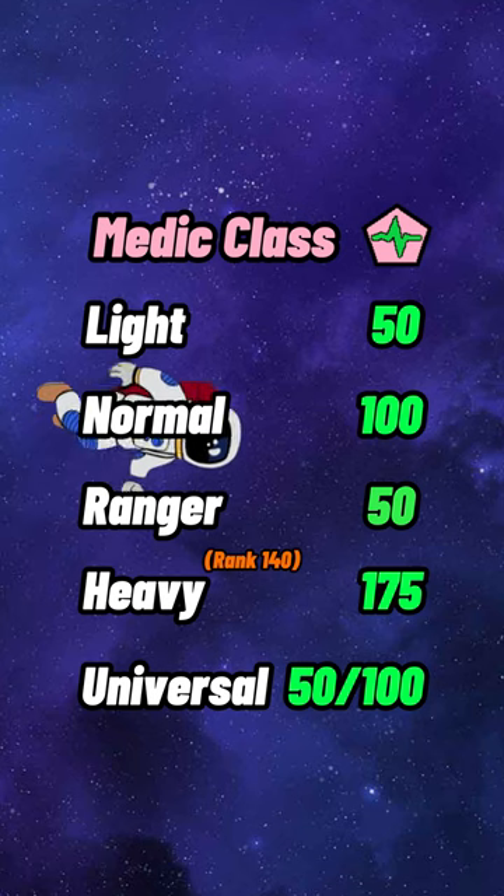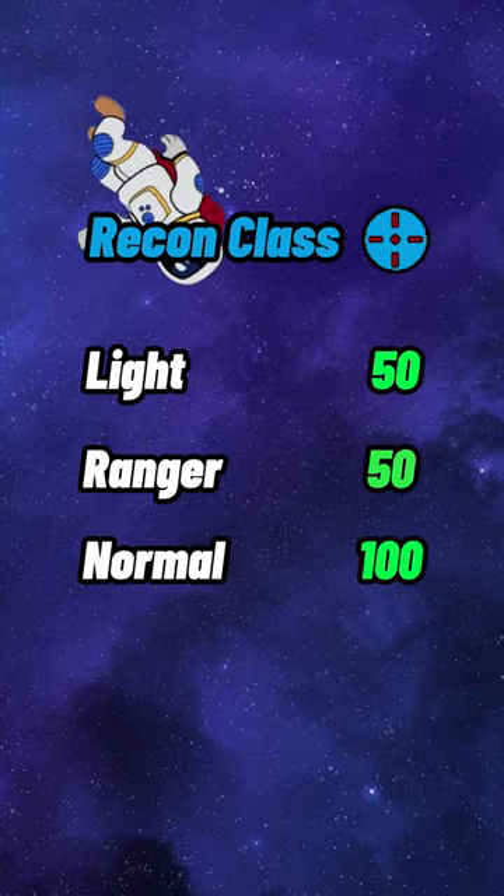Medic has access to light, normal, ranger, heavy at rank 140, and universal. Recon has access to light, ranger, and normal.